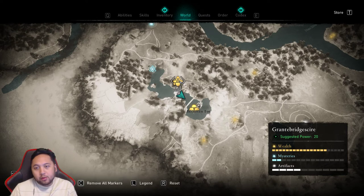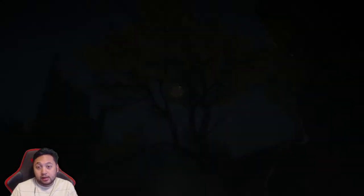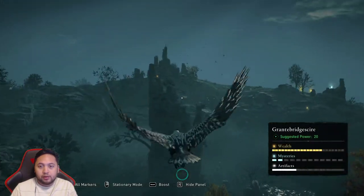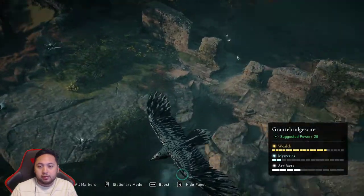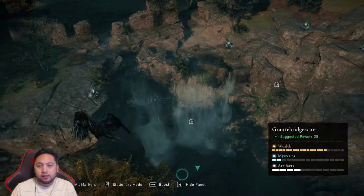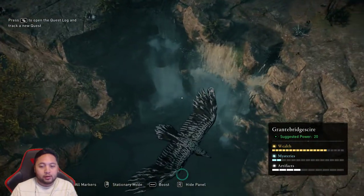How do you get this gear item wealth in Granted Bridgeshire, right above Besunken Tor? This is kind of the tower — here's a raven as a little bit of a reference point. And then there's gonna be a waterfall. What you're gonna want to do is actually go into the waterfall.